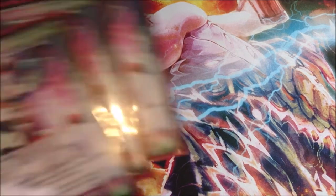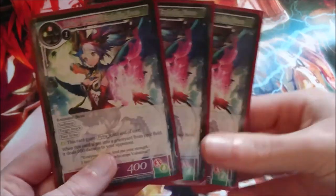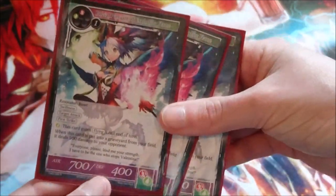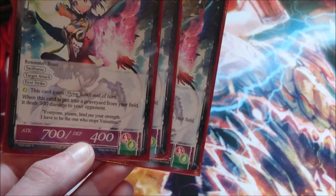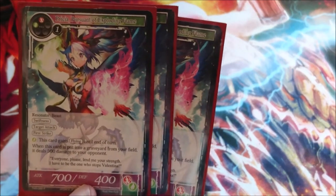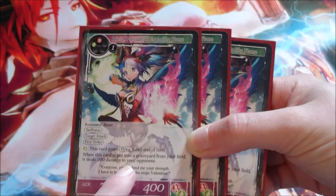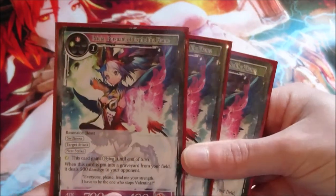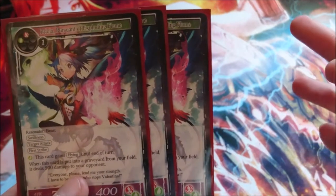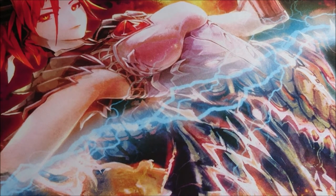I ran three Pristias in my main board — I was potentially considering two main board and one in the side deck but decided to run three. She's a really good aggro play at three cost: 7/4 with swiftness, target attack, and first strike. If we get a stone in before we play her we can give her flying. She's also got an awesome effect: when our opponent kills her and she goes to the graveyard from our field, she deals 500 damage to them — basically a Lightning Strike for dying.